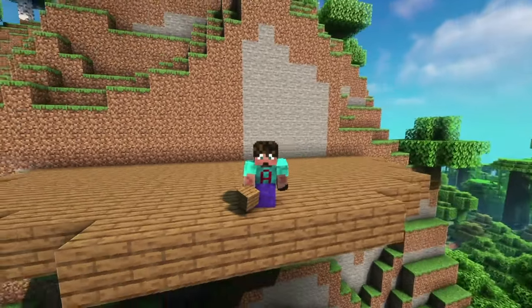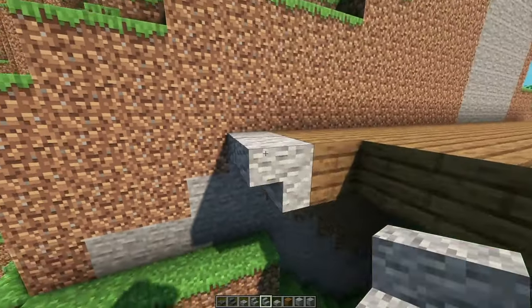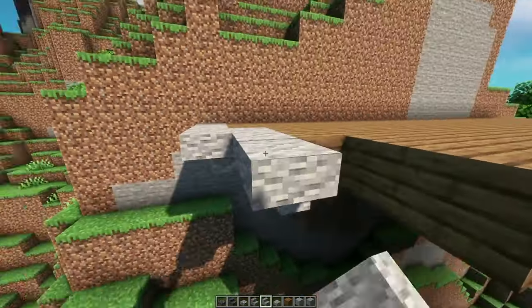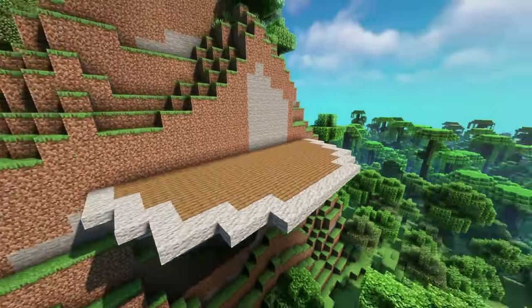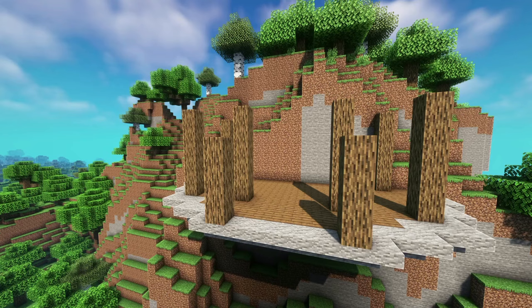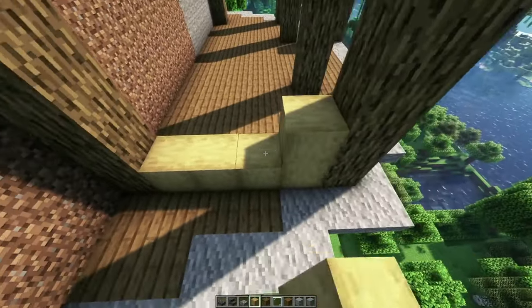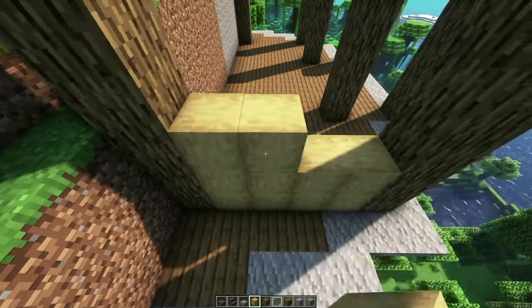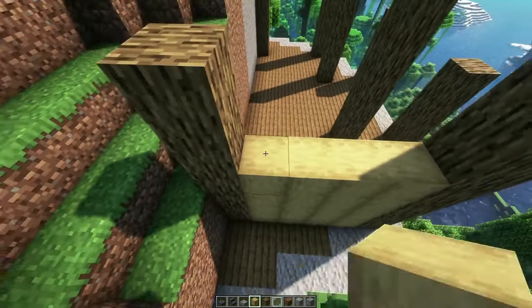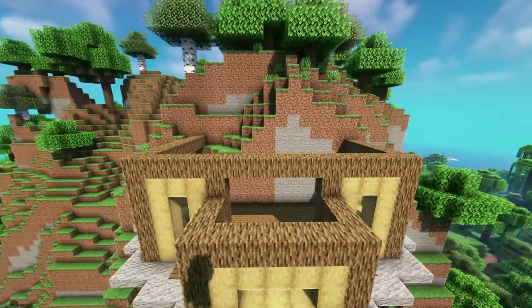That is 122 spruce planks. I'm going to create an upside-down stair trim out of andesite stairs. I know that's quite a contrast, but don't worry — we're going to make it good. I've built the six pillars at the back up six high and the two pillars at the very front four high. I'm going to fill in the walls with some stripped oak wood. It's very flat right now — there's no depth at all to this wall — but we'll be sorting that out later. So our frame looks like that.